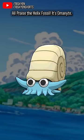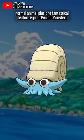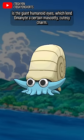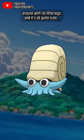All praise the Helix Fossil — it's Omanyte, and it's a great example of the classic Pokémon design formula: normal animal plus one fantastical feature equals pocket monster. In this case, the fantastical feature is the giant humanoid eyes, which lends Omanyte a certain mascot-y, cutesy charm. Its shell becomes essentially an enormous hat that it's wearing as it postures around with its little legs.